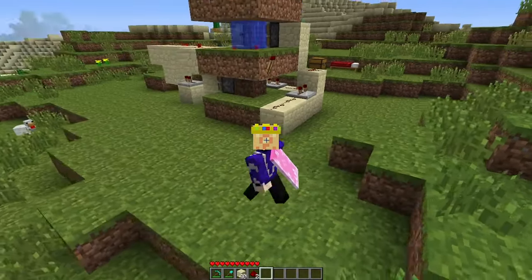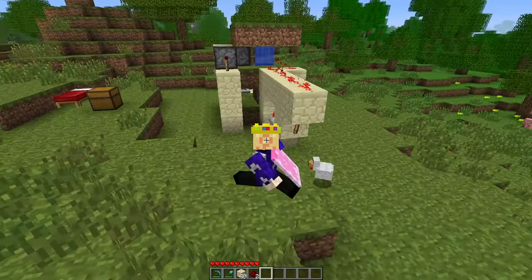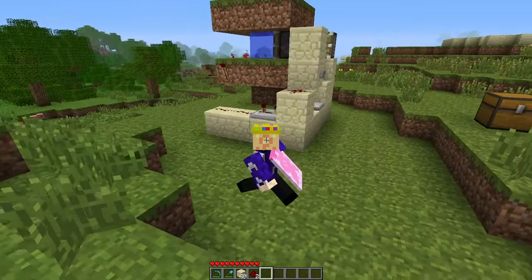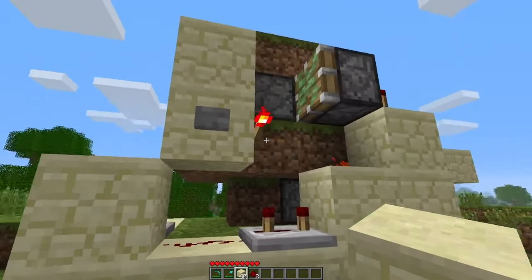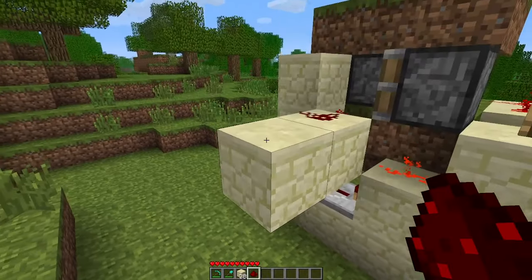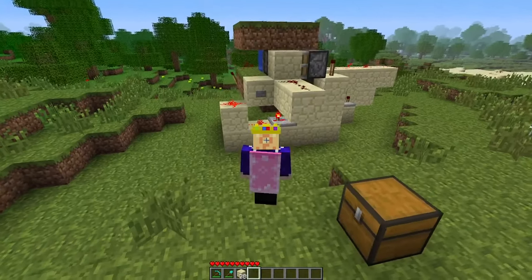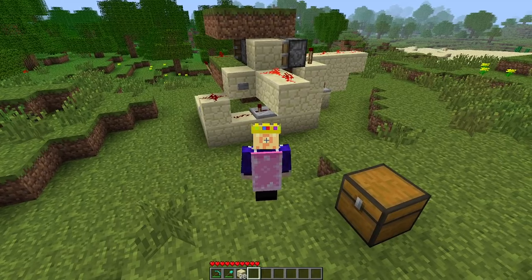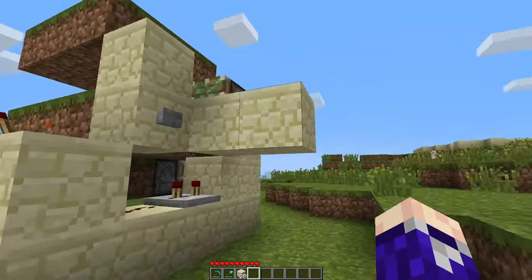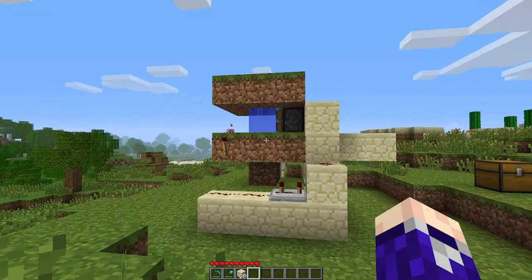I'm going to do a walk-around in third person so you can see everything in this contraption. One thing to point out is that you can pull a redstone output from this end. If it's night time, the BUD switch will be in this state and the redstone dust on top will be powered. If you flick the button and it's daytime, it'll be off. You can take this output and use it in any contraption you need the daylight sensor for.